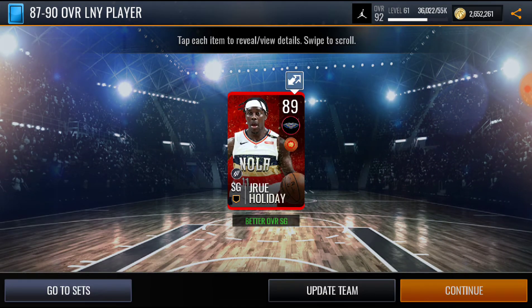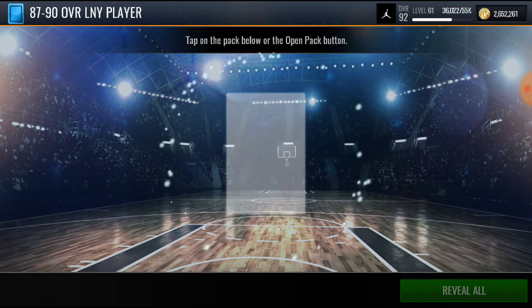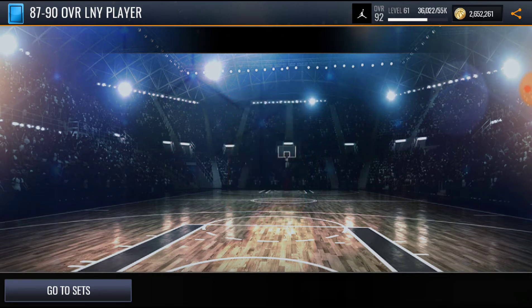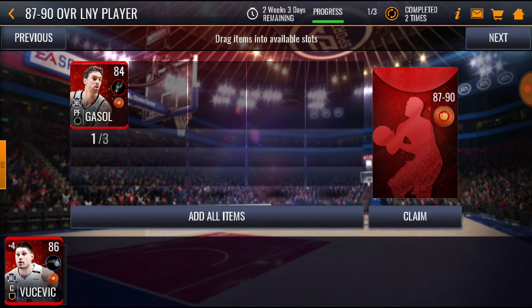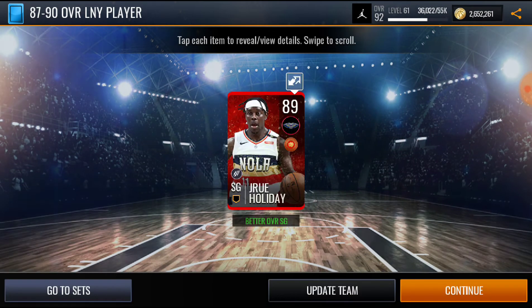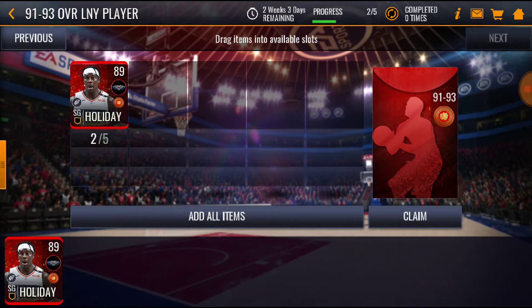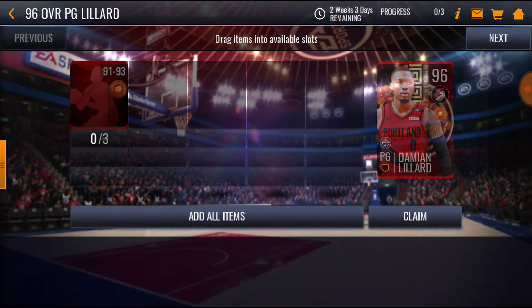89 Drew Holiday — that's pretty good! Let's do another one, try to get a 90. You do need a lot of these to turn them in — you need five to turn them to a 91-plus. So we'll do it one more time. Can we get a 90? 89 Drew Holiday again. So we need three more, and then you need three of those to turn them into one of the masters.